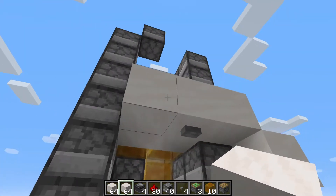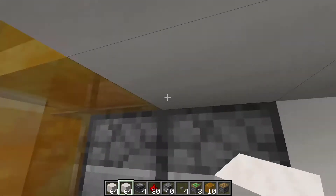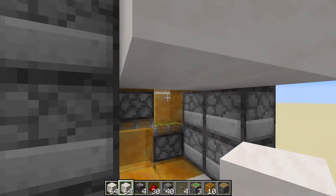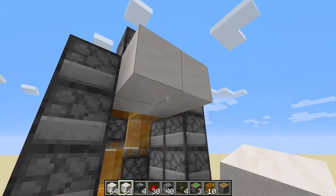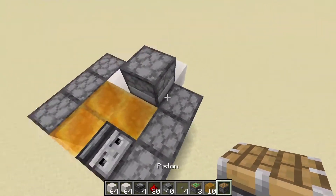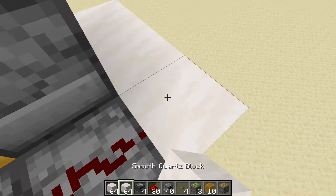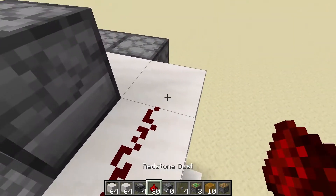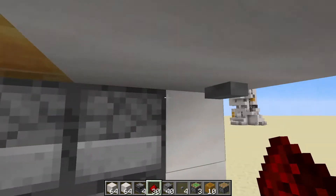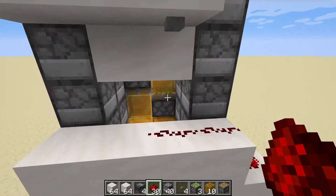Now we need to do the button to go down. Build around to make it a bit neater, then use the elevator to ride up to the top floor. At the top floor, build out two more blocks and place a stone button. Then go over and place down a piston, and run a line of redstone dust from the piston all the way to where the button is. When you activate it, the elevator should go back down — and then you can go back up again. Both the up and down buttons are now working.